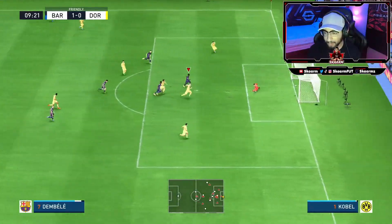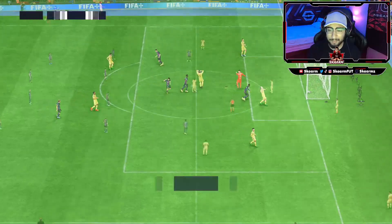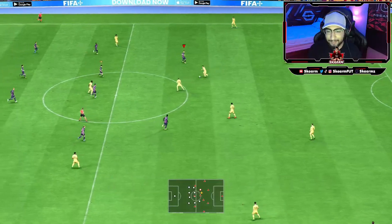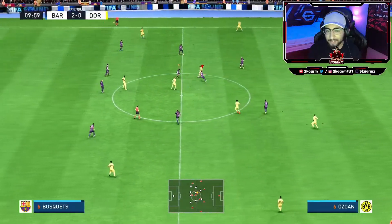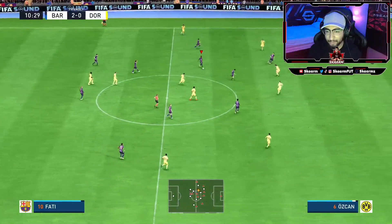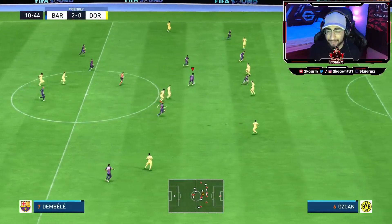You could green time these as well — that time I white timed it, but it does take a little bit of practice and muscle memory. A white time is going to be very similar to just pressing shoot. A green time is obviously going to give you a much better opportunity at scoring, but a red time is going to throw your chances.